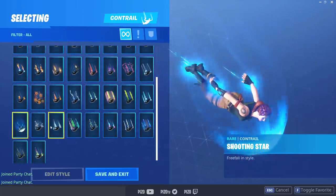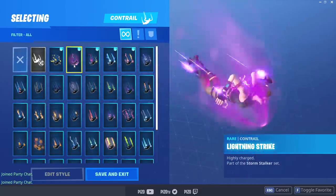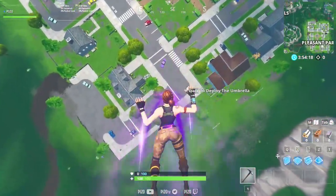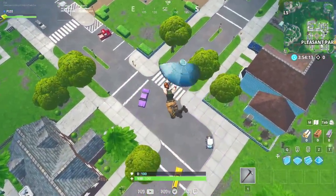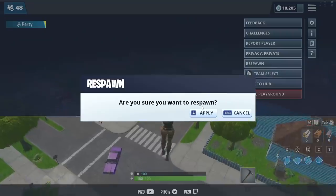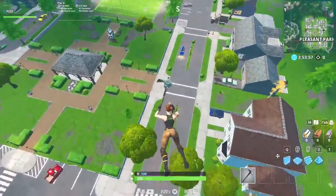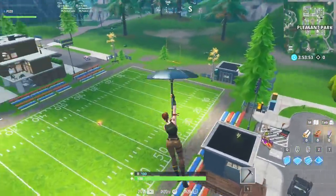Next we will use the Lightning Strike contrail, which is very similar to the Shooting Star except it has some mist and of course lightning. I do like the color purple in Fortnite — this is a very cool contrail. Very similar to the Shooting Star, but those extra effects with the lightning look pretty good. Let's dive with it now.